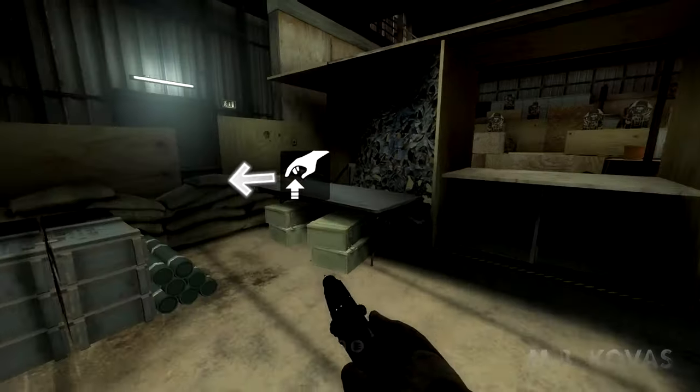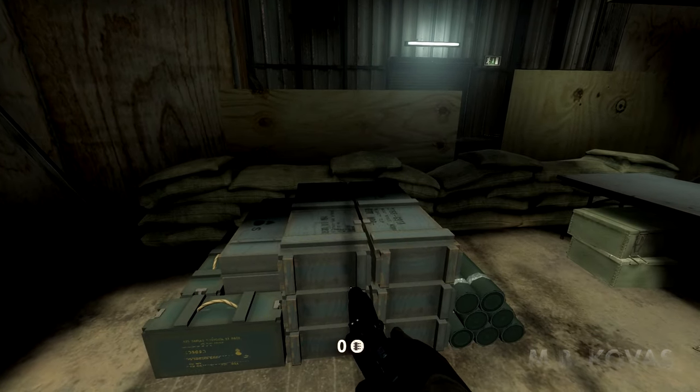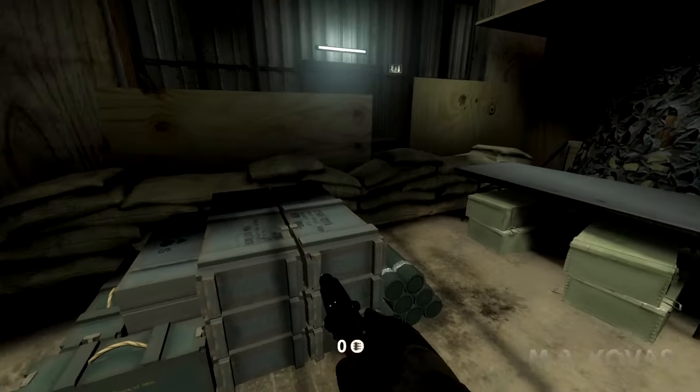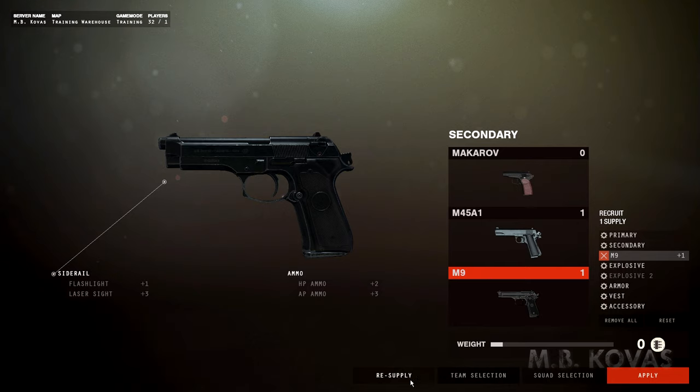See those crates? Those are weapon caches. They're a very important strategic asset. The enemy will attempt to find and destroy these to cripple our supplies and gain the advantage, and we'll try to do the same to theirs. You can resupply your team's weapon caches in the field if you have enough supplies. Go over to the firing booth.